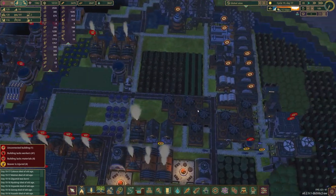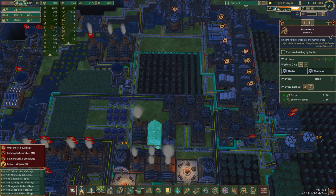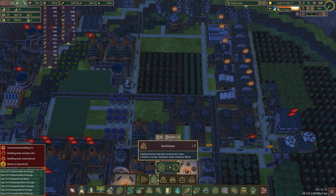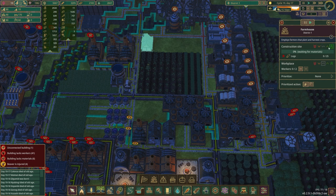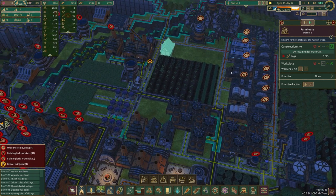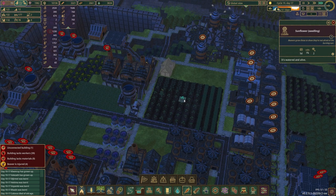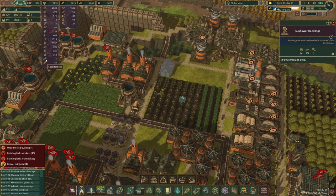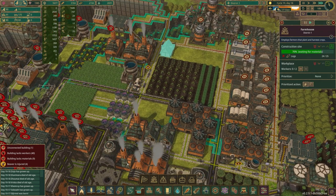Somebody mentioned these grist mills are blocking the farms - that is correct, so we actually need to move at least one of these farms somewhere else. I'm tempted to put a farm here, get this going on turbo speed, build this farm, then demolish the old one. That should give us pretty good coverage and then we can plant a little bit more sunflowers here. I should probably check if we actually have any sunflowers.